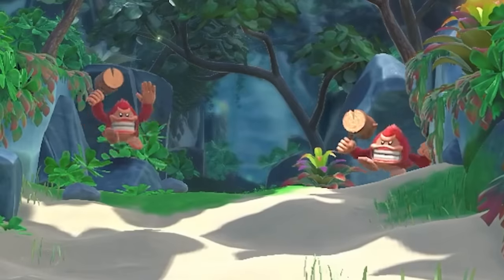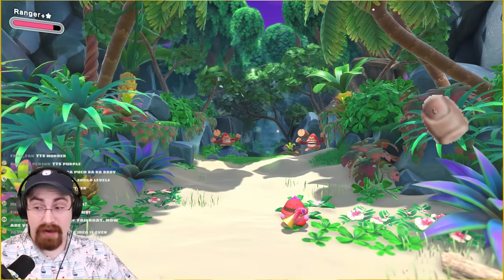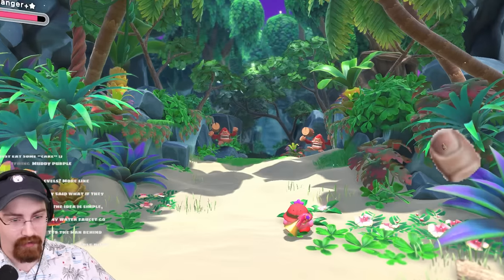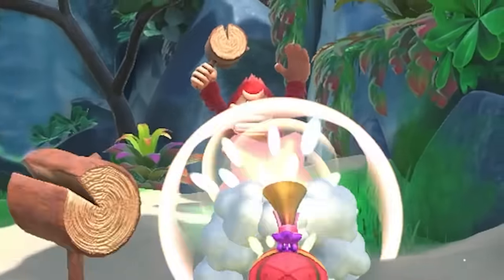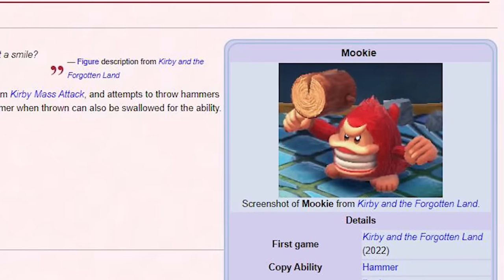Let's continue our run. These are enemies I will need to kill. Normally with Kirby you can walk by most enemies. Because we're playing the hardest levels in the game, this is gonna be something I will actually need to combat with. Grandma, what the hell is that thing? I think this is a gorilla toy. It's a gorilla toy! Did she mention gorilla? I think their name is Mookie, but I think that kind of counts.